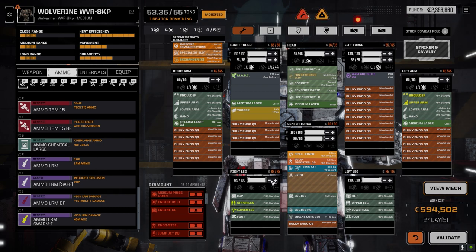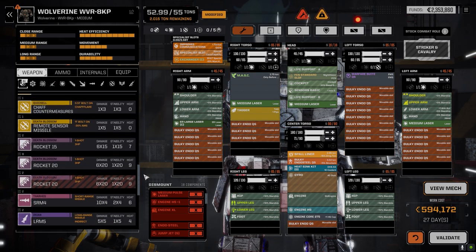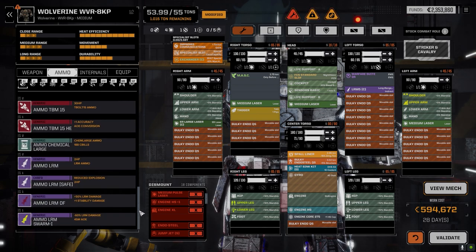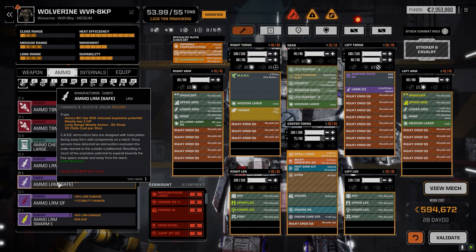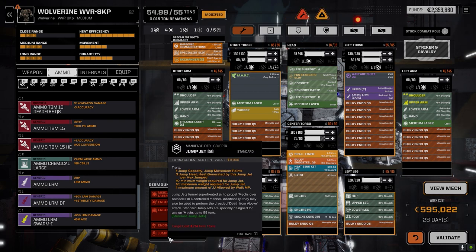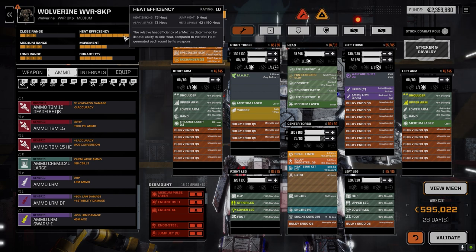Maybe we could make up a half ton — let's see. Just like that. Don't mind that at all. Three tons left — no, two tons. So we'd use the Clan LRM5. Let's go with the safe ammo, there's fewer shots but reduced explosive potential — let's put that in just in case because we don't have any CASE in this thing. My affinity with having ammo cook off on me is now getting pretty legendary, so let's go this route.